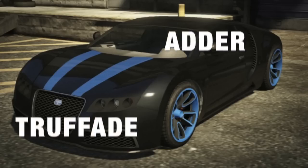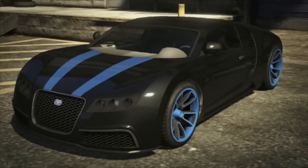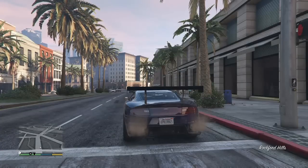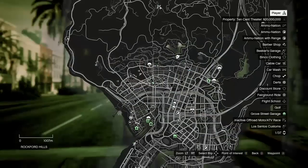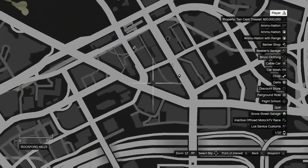Our third supercar location is for the Truffade Adder. This car comes customized when you find it and it comes in two different colors: white with a blue stripe and black with an orange stripe. There's only one location to find this car. The only spawn location for the Truffade Adder is in Rockford Hills beside the Little Crescent as shown on the map right now.